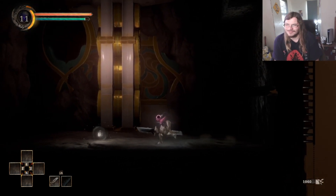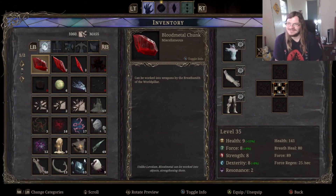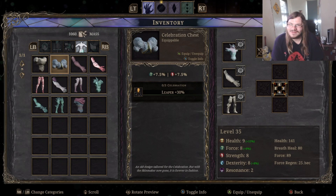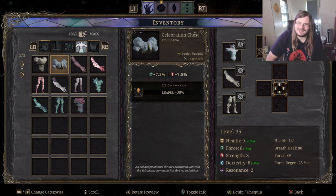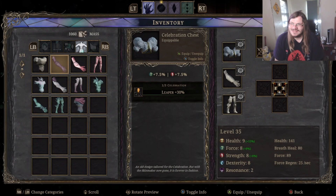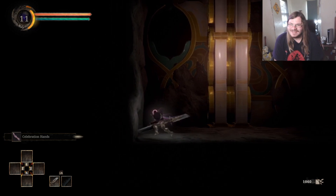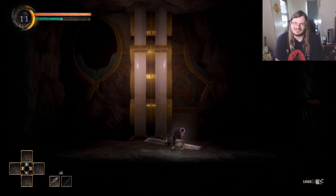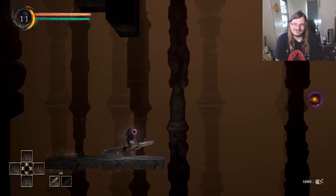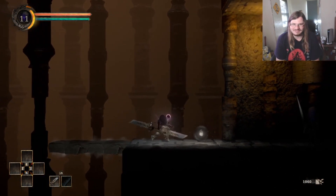This is a thing I can go through. And what are you? You're a celebration hand. What does the celebration set do for me? It ups my force and strength, so yeah, I'll put that shit on. I'll put it on real good. Yeah, look at me — I'm all ready for a celebration. And now we'll just make our way on through this place.